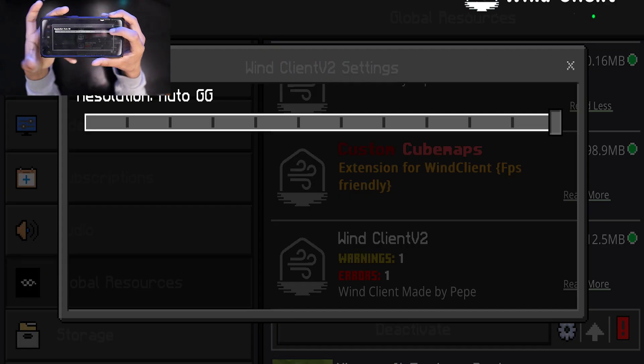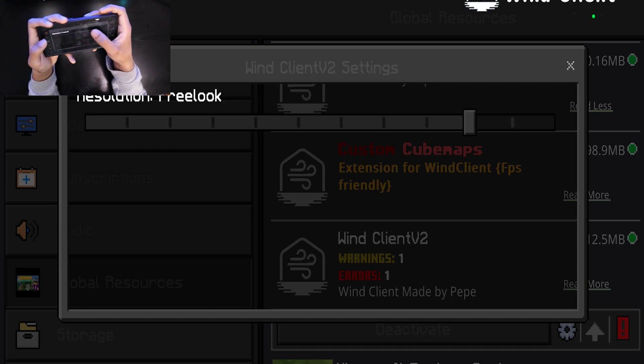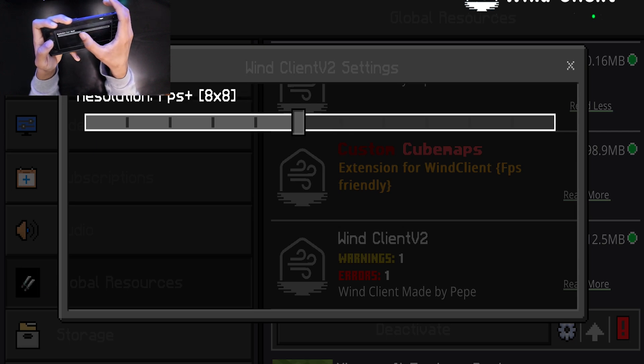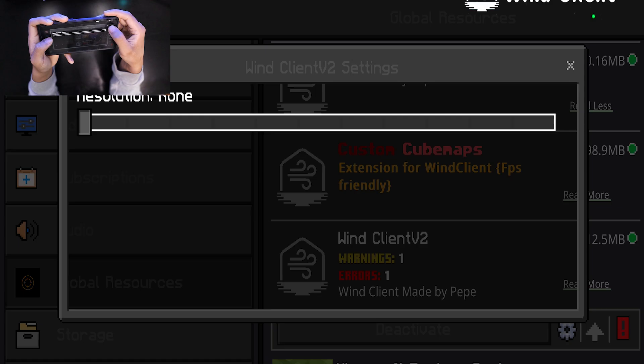There are different resolution options — some don't work but a few do. Available features include F3, free look, FPS Plus, cosmetics, fullbright (which does not work currently), render tracking, FPS keystrokes, PVP pack, quick-fill chest, and armor HUD.